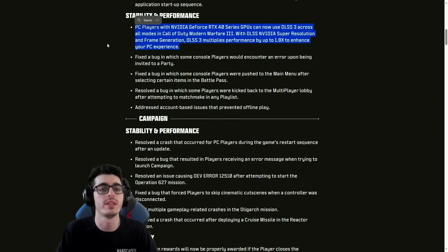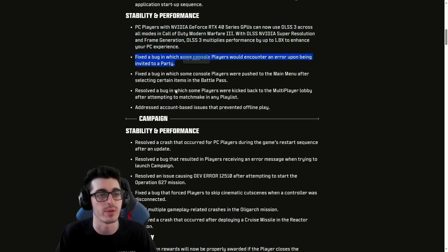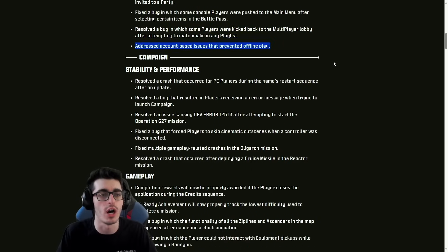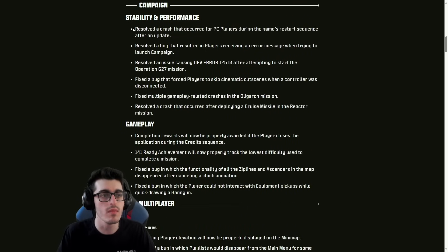PC players with NVIDIA GeForce RTX 40 series GPUs can now use DLSS 3 across all modes in Modern Warfare 3, with DLSS NVIDIA super resolution and frame generation. DLSS 3 multiplies performance by up to 1.8 times to enhance your PC performance and experience. Fixed the bug where some console players would encounter an error upon being invited to a party, a bug with console players being pushed to the main menu after selecting certain items in the battle pass, and players being kicked back to the multiplayer lobby after attempting to matchmake in any playlist — on all platforms. Also addressed account-based issues that prevented offline play.